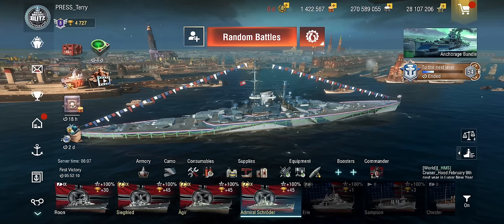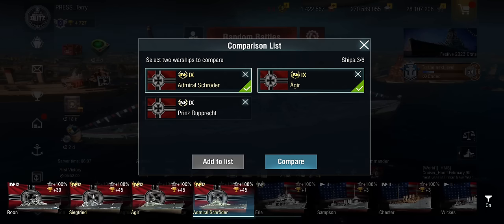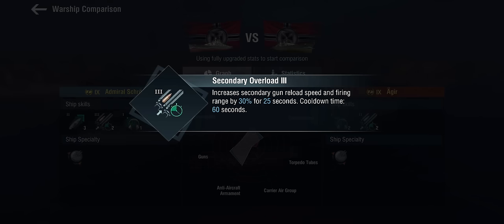Let's take a quick look at how this thing compares. We're not going to look at the Odin, but we'll look at the Aegir at tier 9 and see how the Admiral Schröder compares. First things first, the Admiral Schröder gets an engine boost — that's relatively unusual but welcome for something that is a very large and very squishy cruiser with some secondary firepower that needs to battle at close to mid-range. Having a speed boost is not terrible, and we get a better secondary overload: secondary overload 3 gives us 30% speed and range versus the Aegir's 25%.